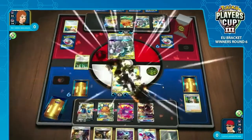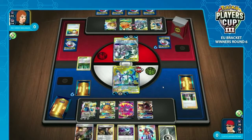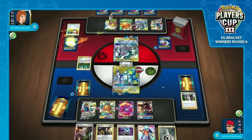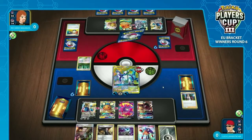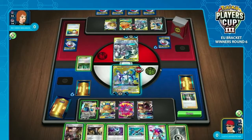Does he have the Great Catcher? No — it's just an Ultimate Ray. And what we see here is, like we talked about with parallel plays, Riccardo is just doing what Luca did but a turn behind. And at some point you've got to switch that — you cannot just match your opponent one turn back.